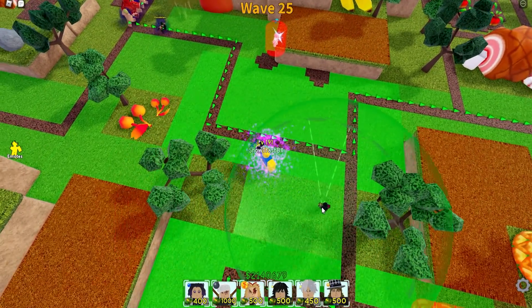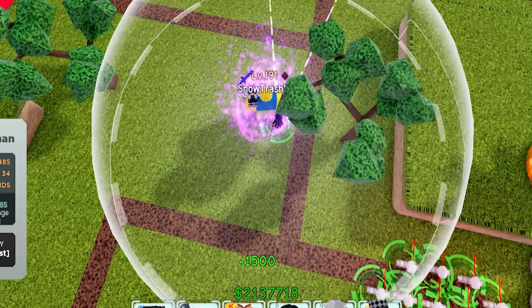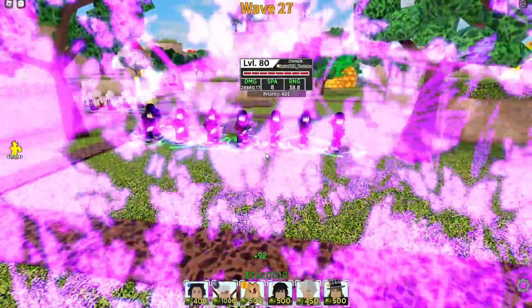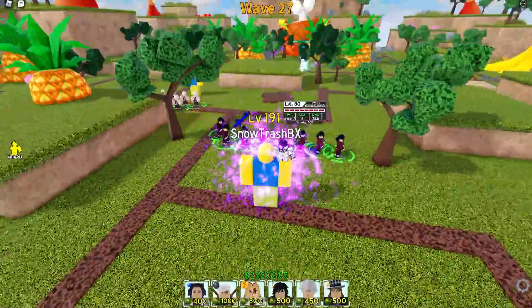I believe that Giyu is actually a full AOE unit, so I'm just going to place him here. Actually, maybe we can just try him first. He is a full AOE unit — look, my memory is actually working! There we go, guys. All of our Giyus are now here. So we now have the Wind Hashira and also the Water Hashira. I guess it's now about time for the Fire Flame Hashira.